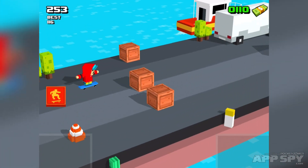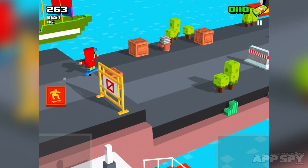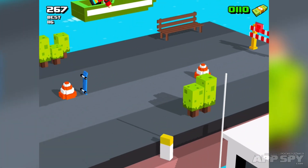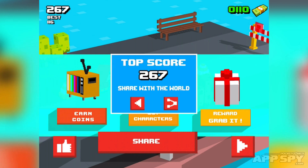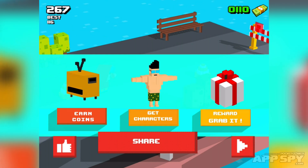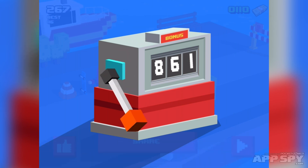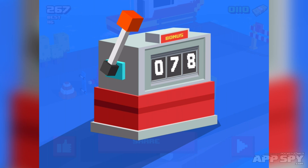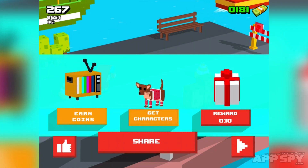Here we go — jump that — oh no! Just like Crossy Road, I can get my rewards. I've got my top score there: 267 — can you beat that? And there's a one-armed bandit, you can see where the inspirations are coming from. We're going to get number 70 — you won 71 coins, marvelous stuff.